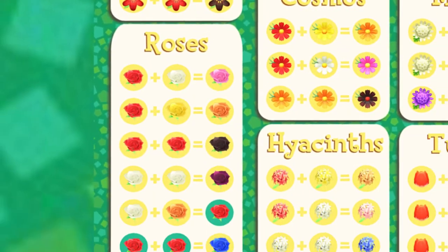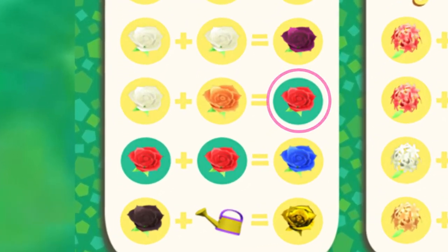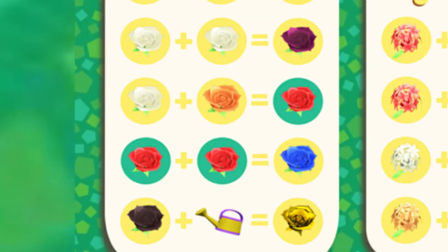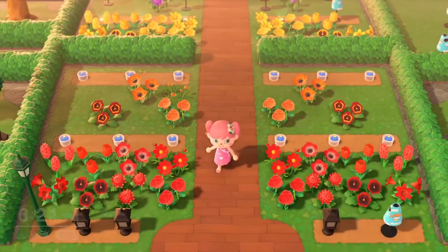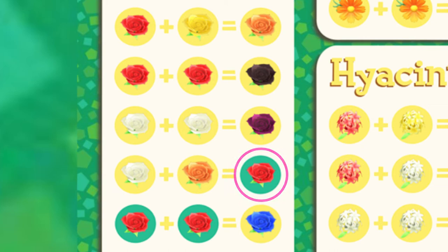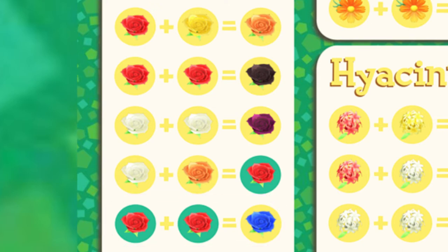However, if you come down to these roses, you'll notice something different, specifically about these red roses at the bottom. They have a green background instead of an orange one, and this is because they are considered a special flower. Special flowers are flowers that you do not buy or plant from bags — these have to be already crossbred. So to get these special red flowers, you have to crossbreed a white rose with an orange rose to get this special hybrid red rose. And if you have two hybrid red roses, you can make a blue rose, which I believe is one of the hardest flowers to get, if not the hardest flower to get.